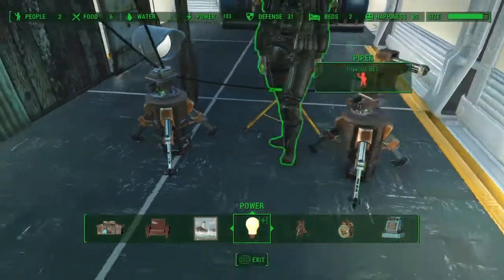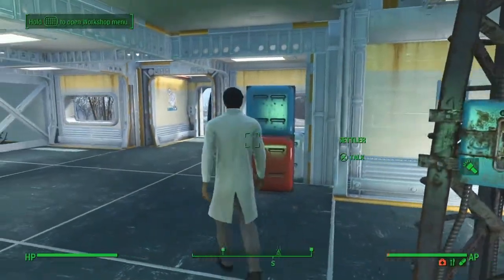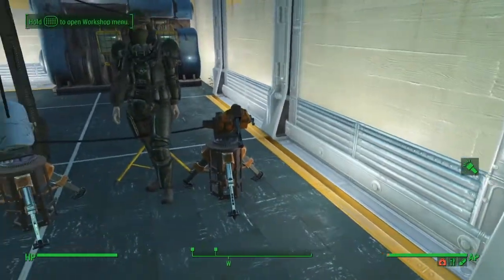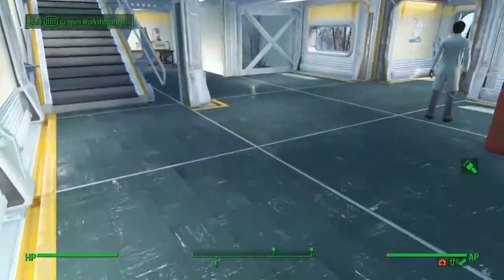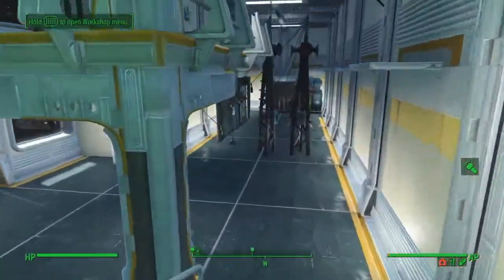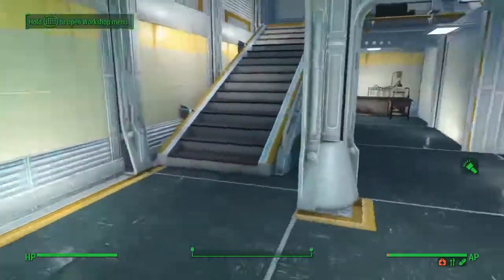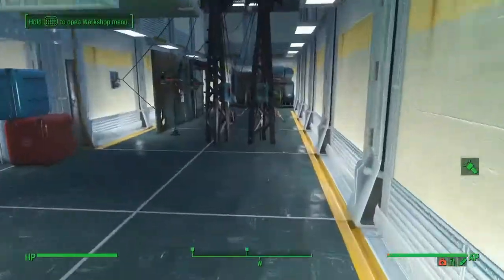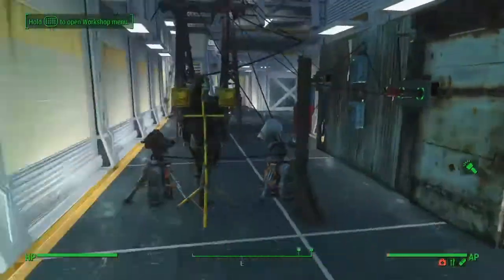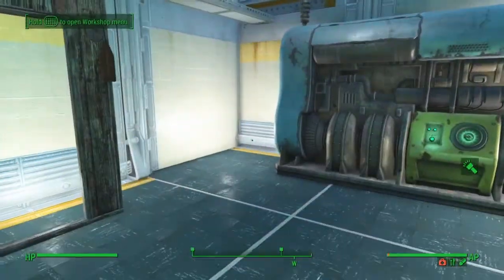You're getting eight defence from the shotgun turret and two from the spotlight. And there comes out one of our scientists. Now, this will be an issue if you are not at your settlement — if those turrets are powered, then you have more chance of losing any fight if you're not present. So there is a downfall, but it is a cool little aesthetic piece as well as being a little bit functional.